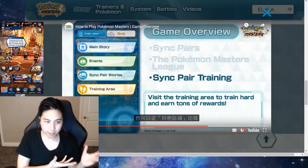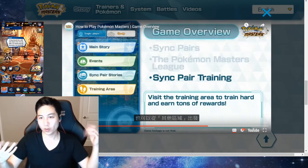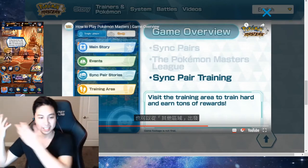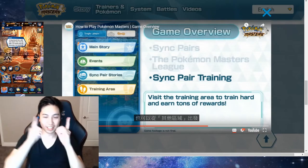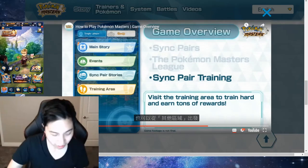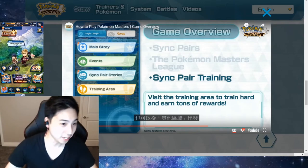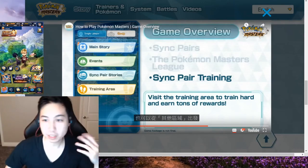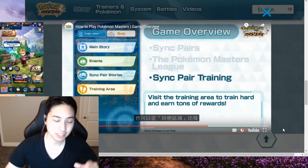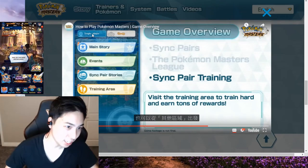Over here we can see the typical gacha homepage for doing all your specific main story and events. Like in Dragalia, you can see the events tab and the story tab. Pretty much here is the same thing. We have the main story, we have the events, we have the sync pair stories — which is in a different video they posted, so I can go over that later — and then we have the training area. And on top, you can see single player and co-op.